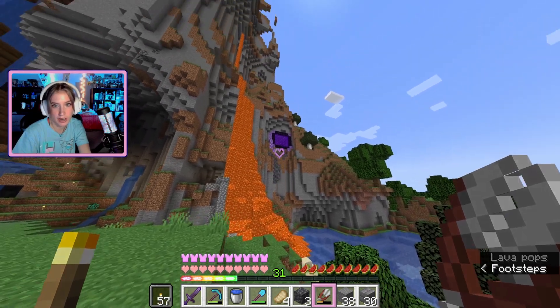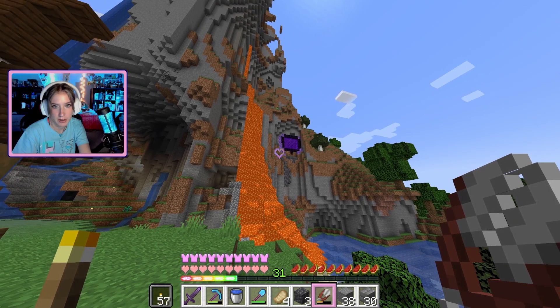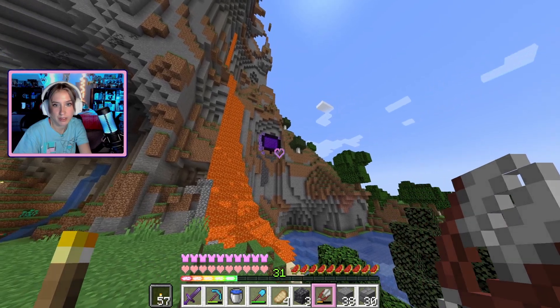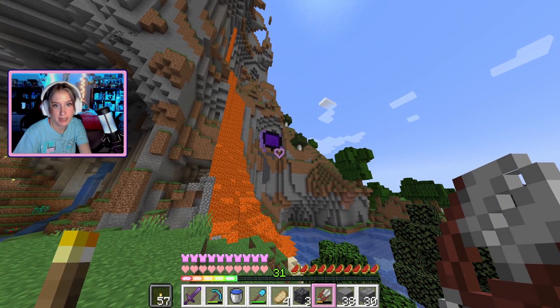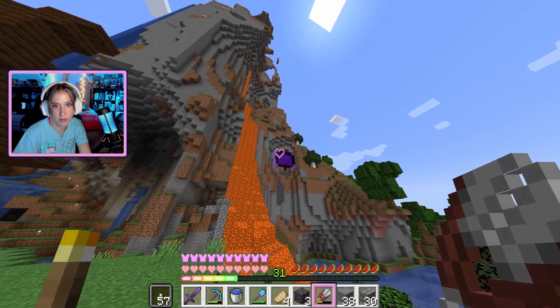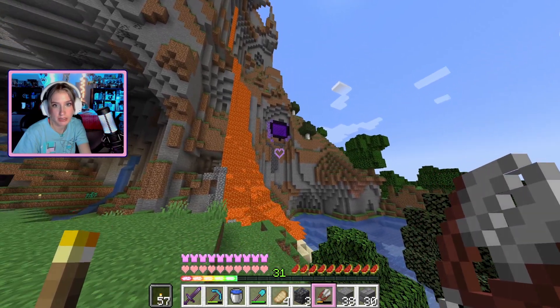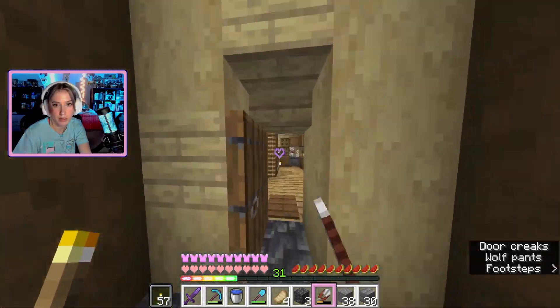I think I might leave the deep slate just because I kind of like the way it's melting down. What I might do is replace some of the dirt at the top with deep slate so it kind of connects, and then fill in with some stone maybe over top of the nether portal, and then add some leaves around it just to make it look a little more old.